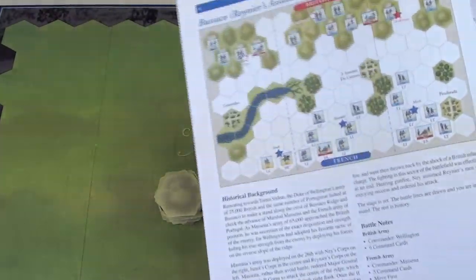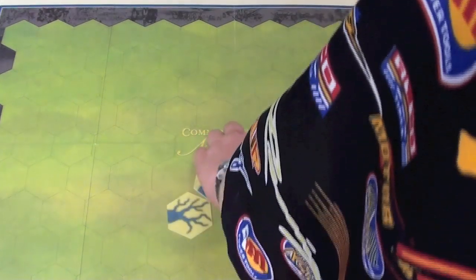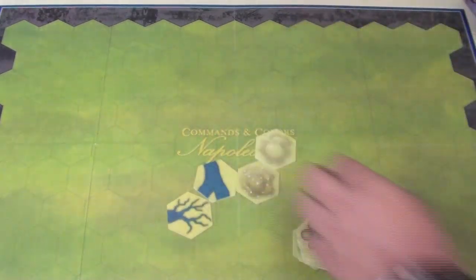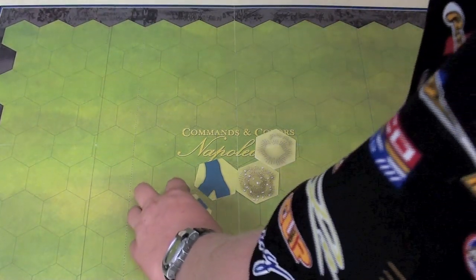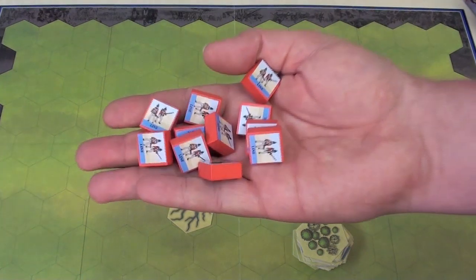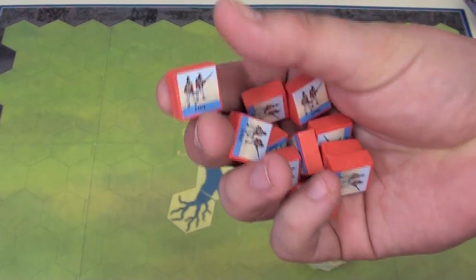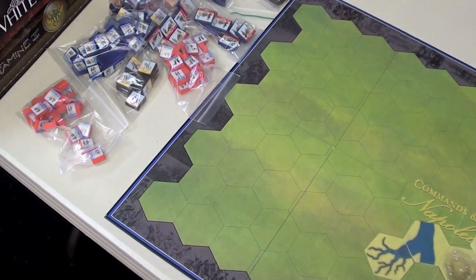Now, unlike the first part in the GMT series — Commands and Colors Ancients — there is very little terrain. In this game, there's actually quite a bit more. So you'll set the terrain on the board however the game tells you to set it up. Once you're done setting up the terrain, you're then going to put your armies on the board. The armies are made up of little blocks, and you have to sticker these blocks on both sides, which will take a great amount of time. If you look over here, you can see how many of those blocks that I've stickered.